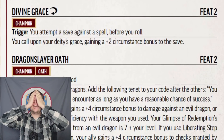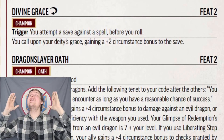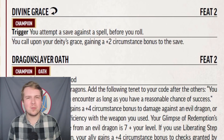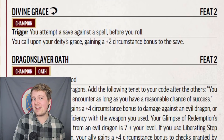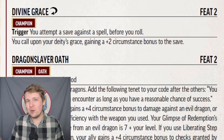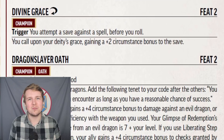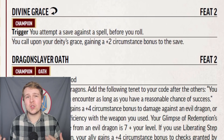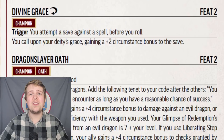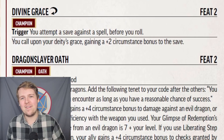Level 2! Where we start getting into the really bad stuff. Divine Grace overall is really good — probably one of the better early game paladin feats. If you attempt a saving throw against a spell effect, you can use your reaction to give yourself a plus 2 circumstance bonus. That's really good, especially because it can be any saving throw so long as the effect is coming from a spell. This is incredibly versatile and very, very helpful.